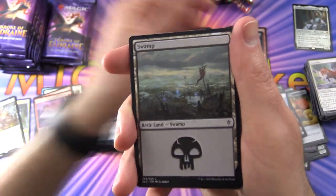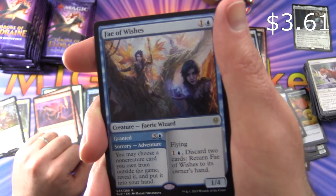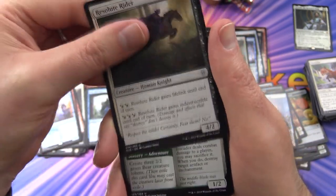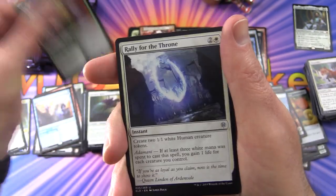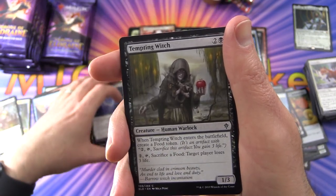We've got a Night Token, Swamp, and Fae of Wishes is the rare — Creature Fairy Wizard, so this has a sorcery adventure. We've got a Resolute Rider, Flaxen Intruder — this is different artwork, I've seen the showcase version so far — Rally for the Throne, and a Tempting Witch.